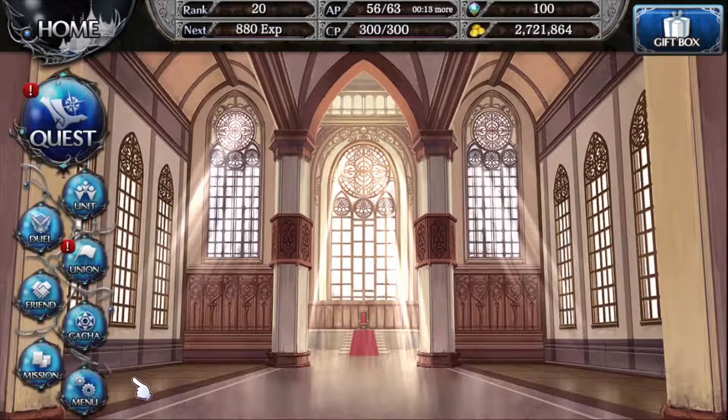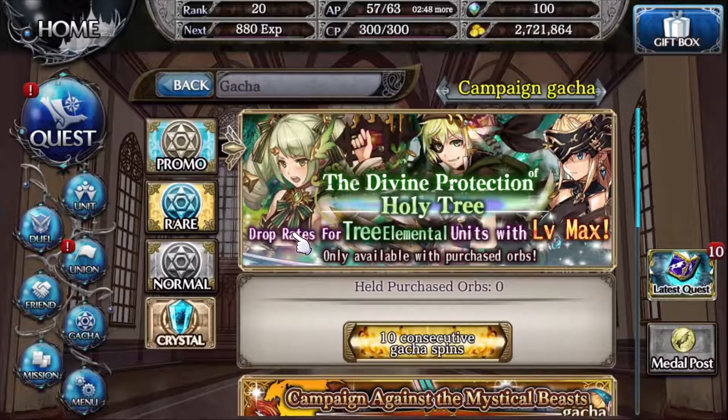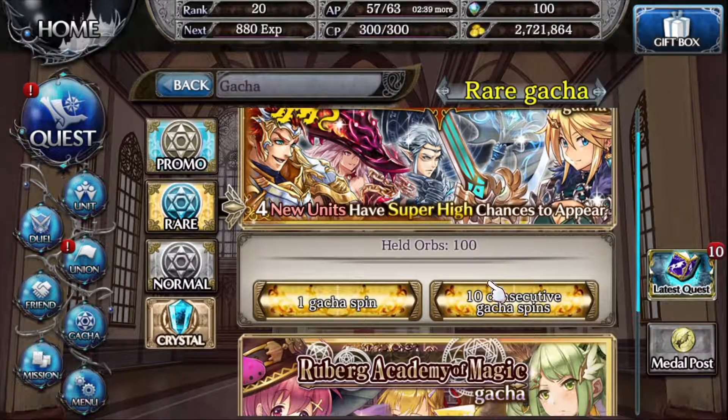Let's hop right into it. Here we are — so in order to do the promo banners, by the looks of it, and again I'm pretty new, but I think this is pretty obvious: 'held purchased orbs.' This means orbs that you purchase with real money, of course. So it looks like they've got some extra bonuses in there that they can roll for. We're gonna be heading over to the rare banners. I'm going to do 10 consecutive gacha spins on each. I've got a hundred orbs saved up and I need to fill this party up.